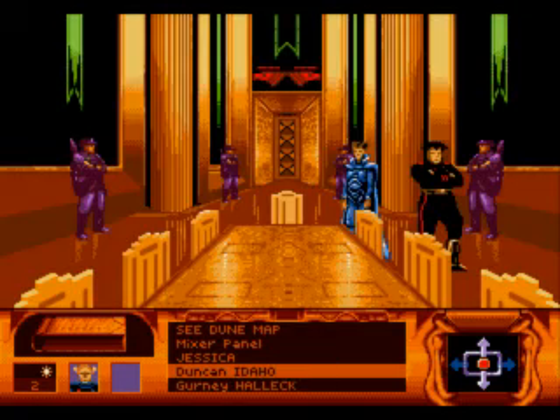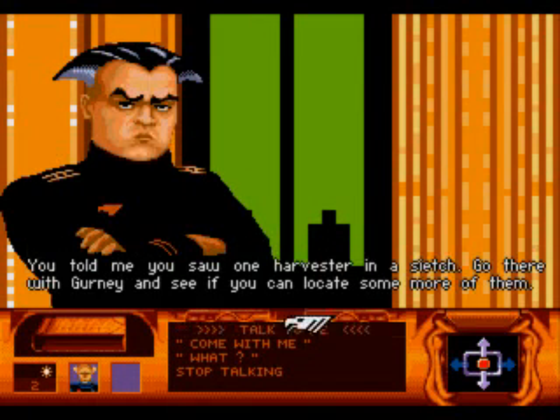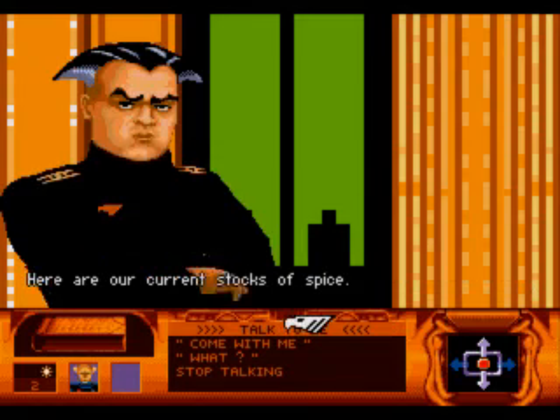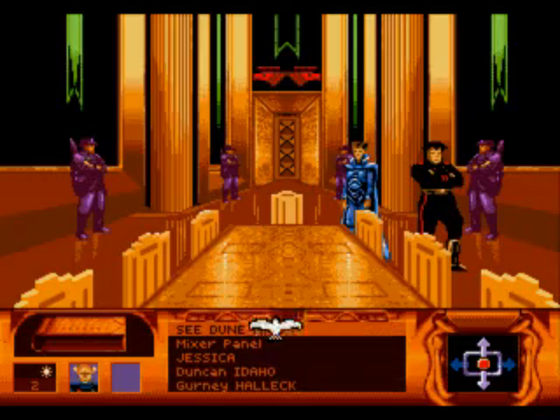Let's look at the dungeon again. Even with the Fremen, we won't get very far in mining spice. We need more harvesters. You told me you saw one harvester in a siege. Go there with Gurney and see if you can locate some more of them. We know about this. Sea Dune map.